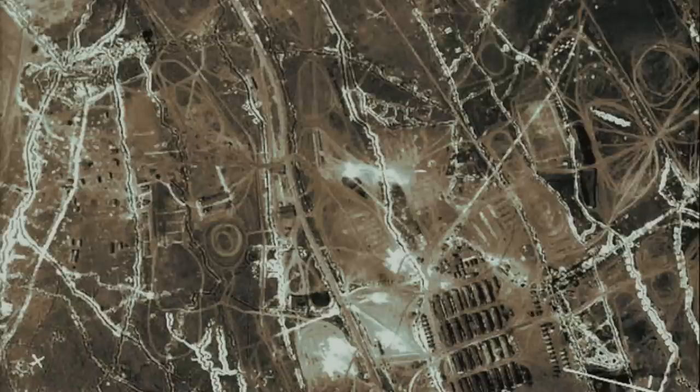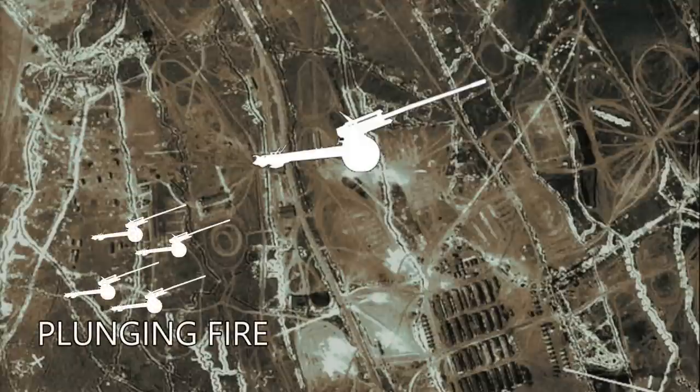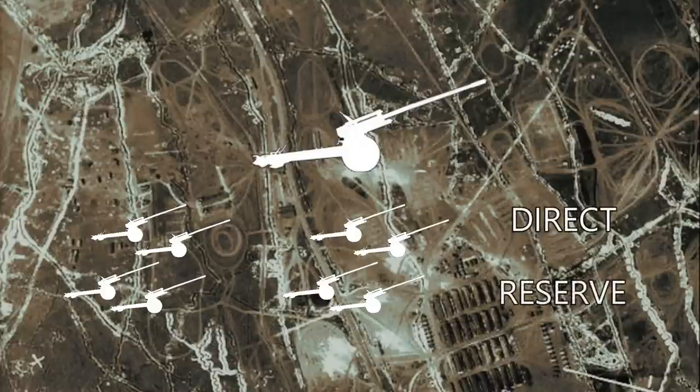So how do these units get used in a breakout assault? First, the Imperial Army artillery is broken up by job role, with short-range artillery such as field guns and Medusas assigned to direct bombardment of forward enemies. The Basilisks are divided into three categories, sometimes with Medusas mixed in: the first is plunging fire into the forward defences, the second is disruption of further enemy assets and counter-battery, and counter-battery is further broken up into direct counter-battery and reserve counter-battery.